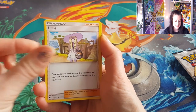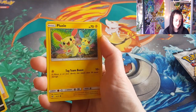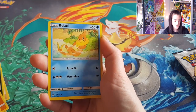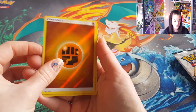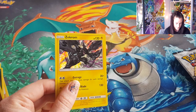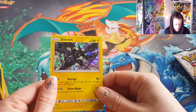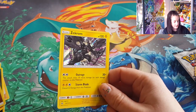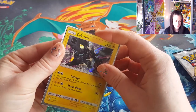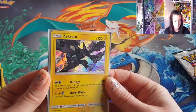So we've got Psychic Energy, Lily trainer card, Sophocles, Carnivine, Purloin, Plusle, Stunfisk, Minun, Weasel — a shiny reverse holo — Fighting Energy, and a Zekrom holo! Apologies if this is not in focus, my camera is being weird today, it's just not wanting to cooperate. Let's sleeve that one up.